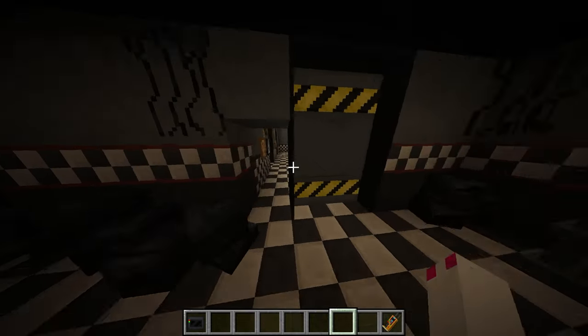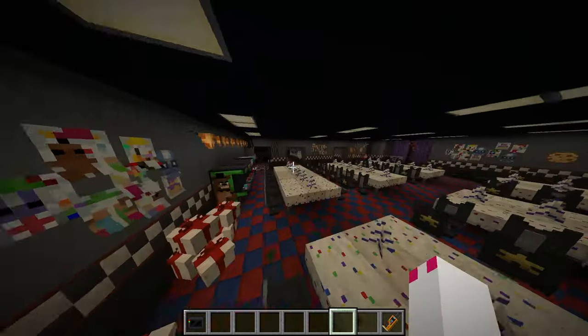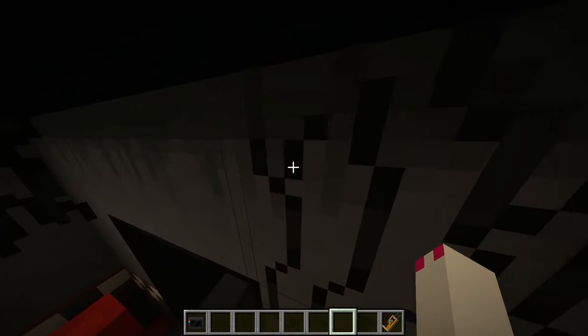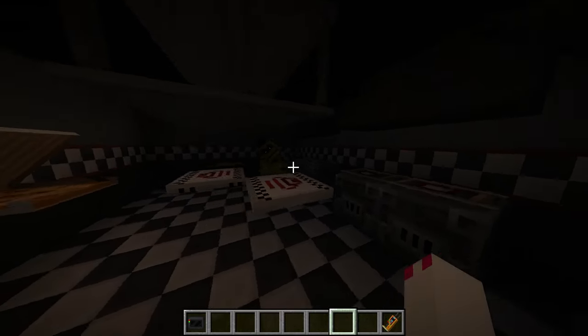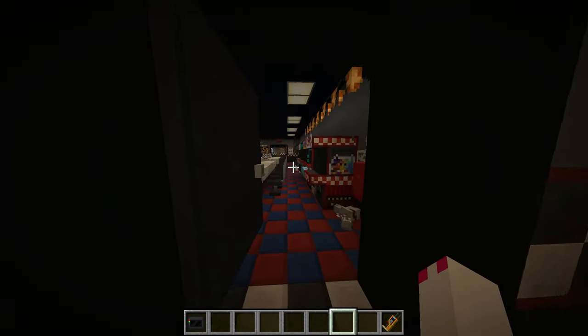So this is Spring Trap. He was in this place, just like in the original games - he was strapped in the closet or something. I accidentally went into creative mode. Oh, there's Golden Freddy! He's in the kitchen.